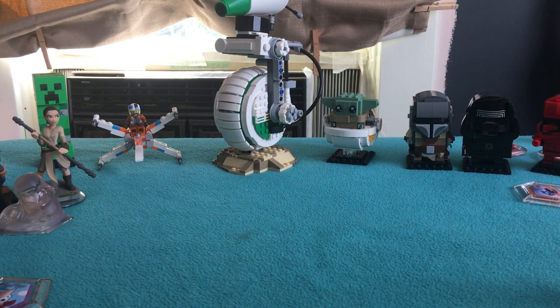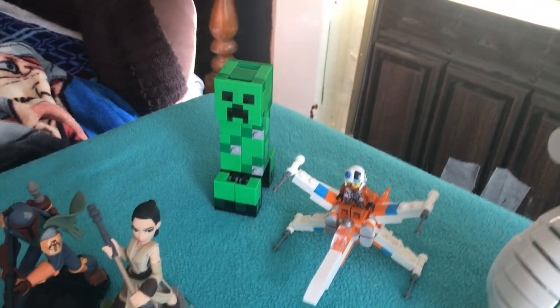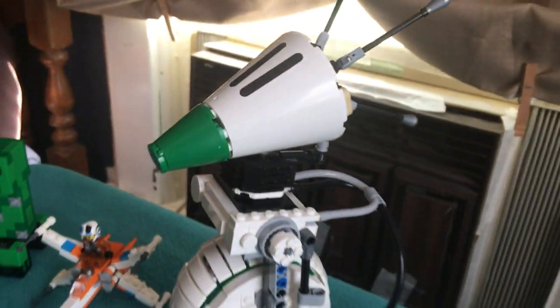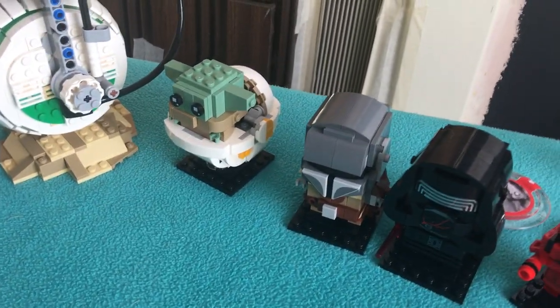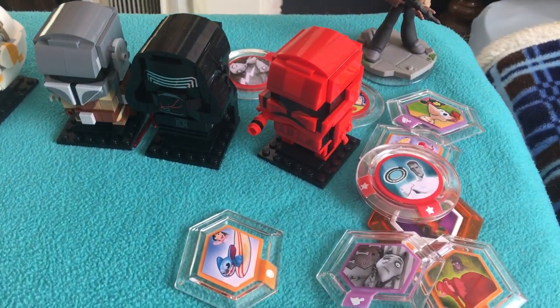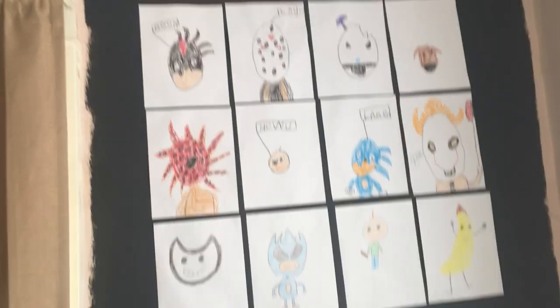So we're going to show you our setup. Over here we have a Creeper — so sweet, back in the Minecraft. We have an X-wing. We have the Dio set — I got that set for my birthday. We have Baby Yoda, the Mandalorian, Kylo Ren, and the Sith Trooper. And then we have drawings up here — some of them Diamond made, some of them I made.